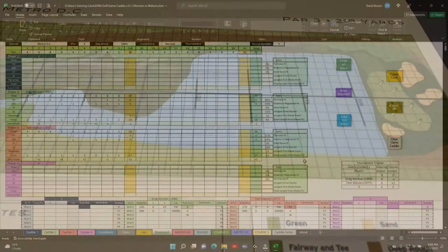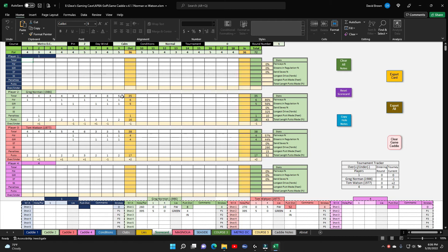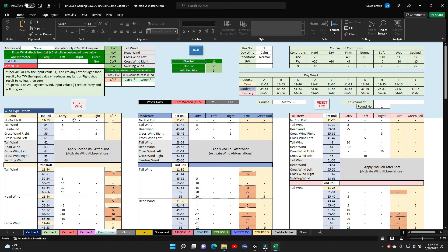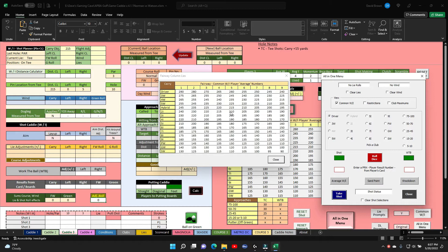Here's our scorecard. Last hole, nine, was a par five — Norman parred and so did Watson. Heading into hole number 10, we reset and transfer the hole. No wind, that's good. Watson starts us off — he needs to hit 212, probably looking at his four wood.